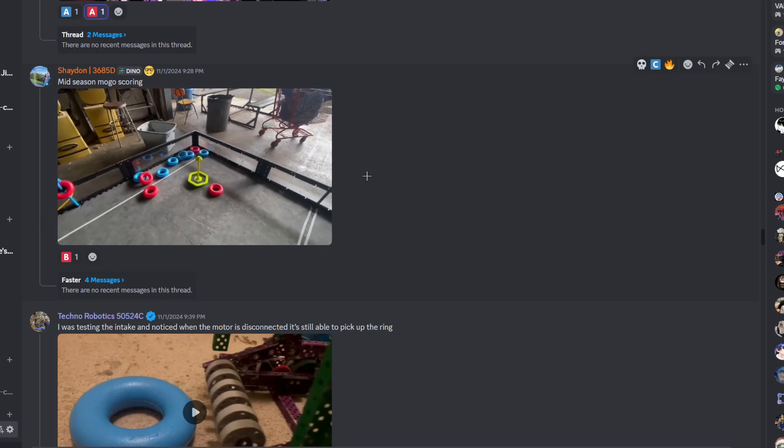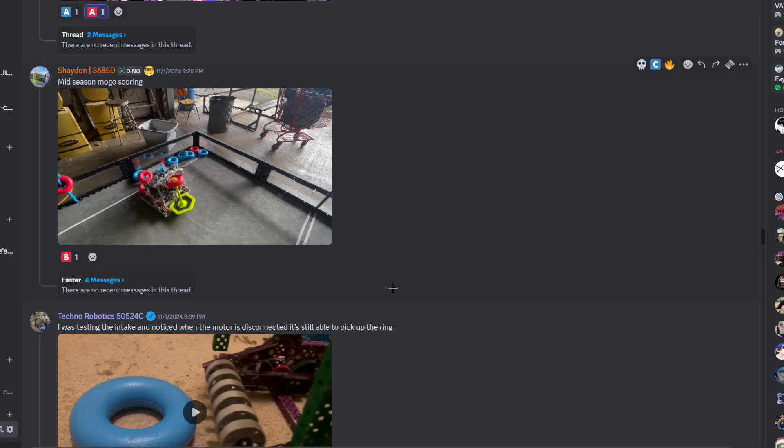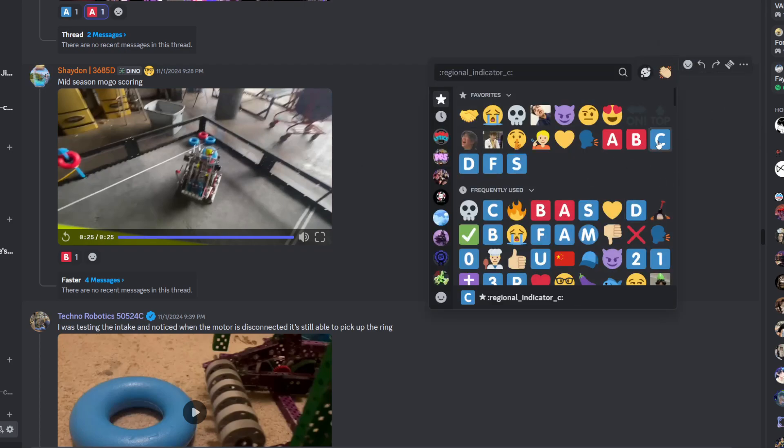Mid-season mogul scoring. The hood looks alright, looks decent. Where's the wall stakes, man? There's no wall stakes, man. Oh wait — is there? I thought they were going to lift it like the Ace Robot from early season, but they didn't. I'll give this a B tier.